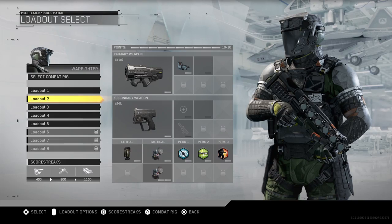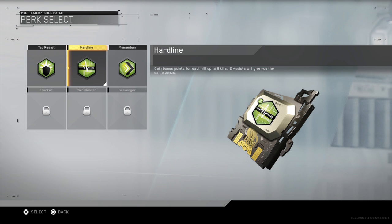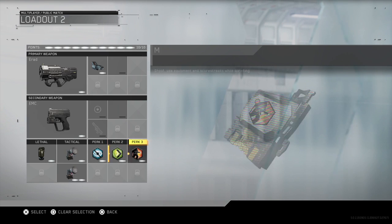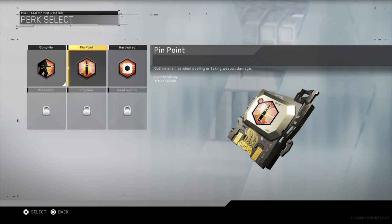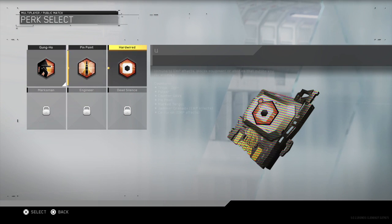The first perk is gonna be my regular, the second one is gonna be like blind eye. You got blind eye, you got reflect, and then you got blast shield. Which one out of the three? Blind eye.